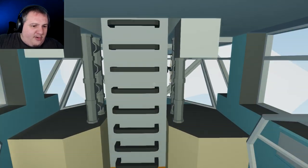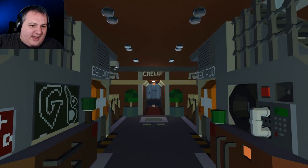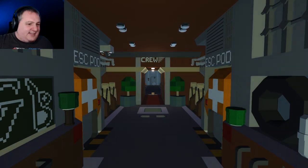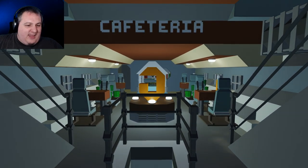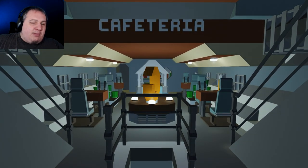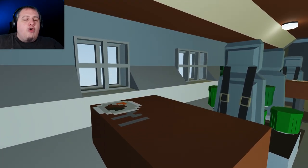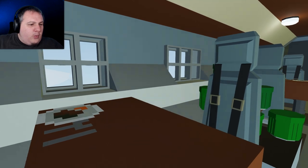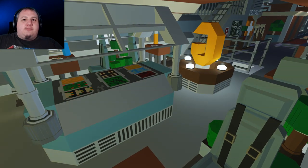Let's go for an explore. At the back we've got a ladder — climbing up inside. Hot damn, that's amazing. Looking forwards we've got the cafeteria with a big old G spinning in the middle. Don't know what that represents but it looks nice. Cafeteria comes with tables and chairs, food already laid out, lovely little windows looking out into the sky.